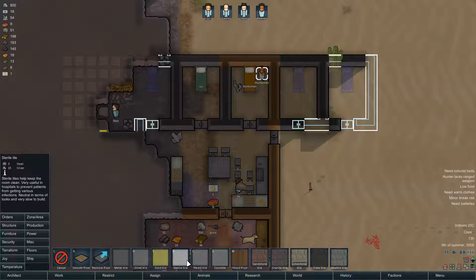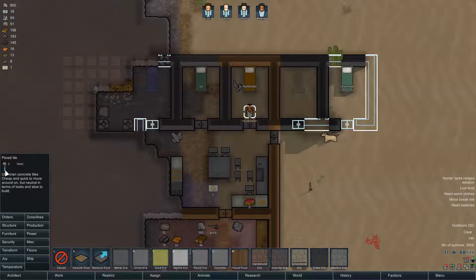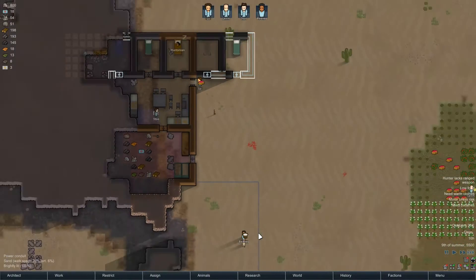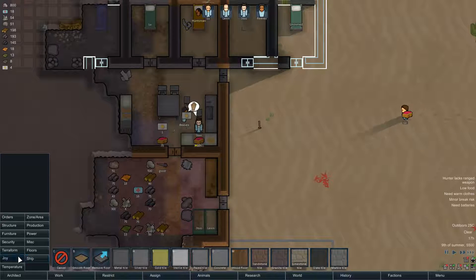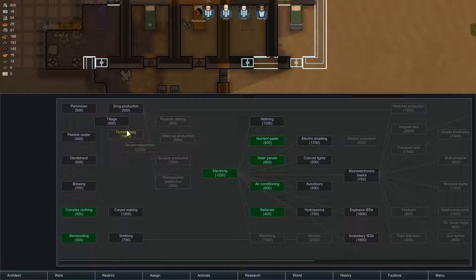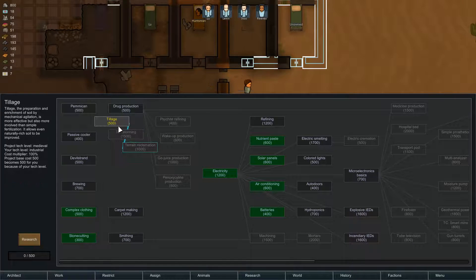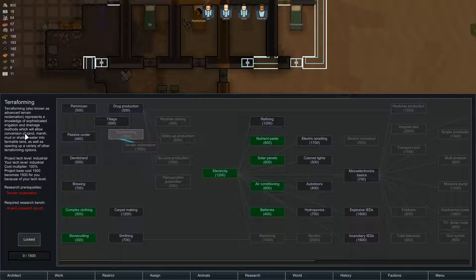Paved tile, sterile tile, gold tile, metal tile. I don't think a paved tile gives me any beauty. A lot of wood floor - no beauty either. Sandstone tile gives 2 beauty. Oh yeah, I need carpets, that's what. So I'm gonna wait with the floors for now. I'm gonna need research also. We have some research back here - that's from the mods. That allows me to do terraforming, and I guess I'll need to research all the way to terraforming itself to convert sand.